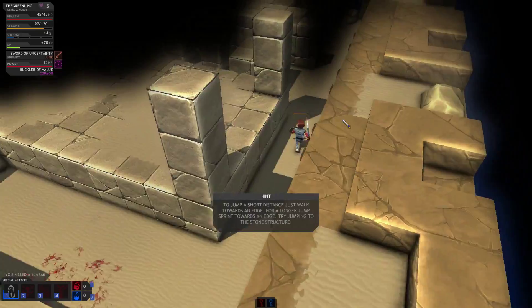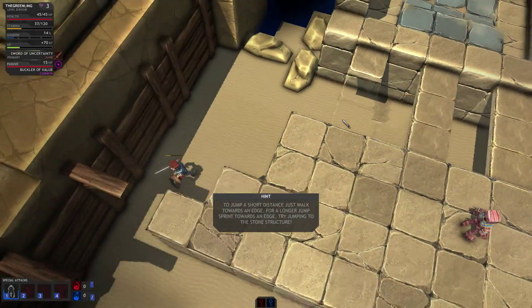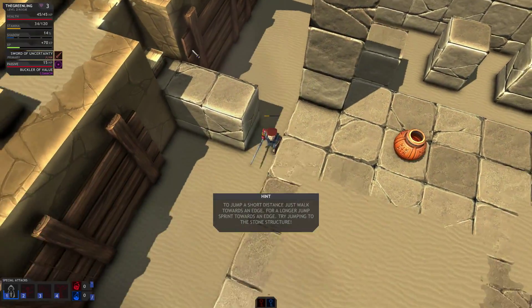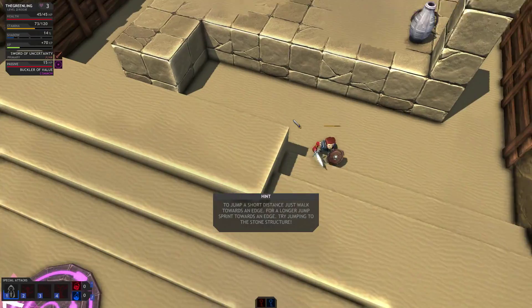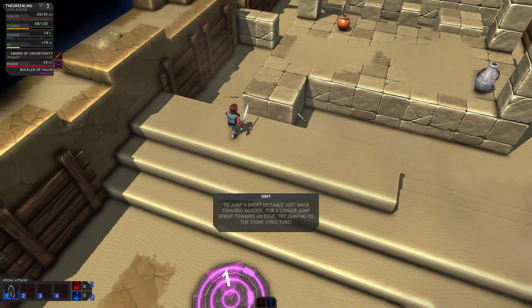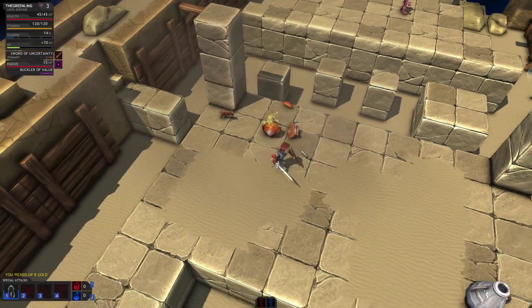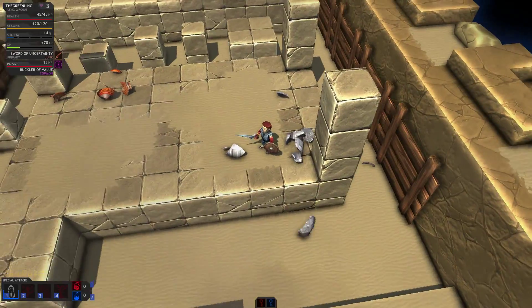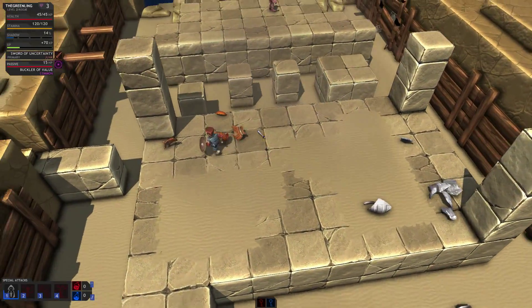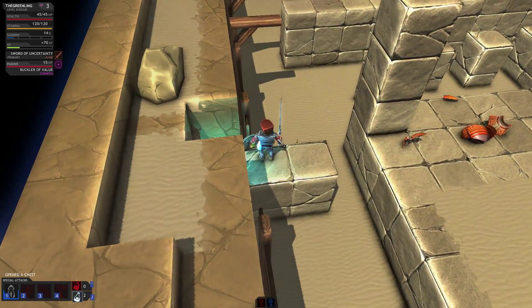You could run around here, but there isn't really anything — it's mostly just if you fall down. There's also a less-visible chest over there. Smashing pots is a good way to find things. We open the chest and it had some shadow potions, which is good for us.